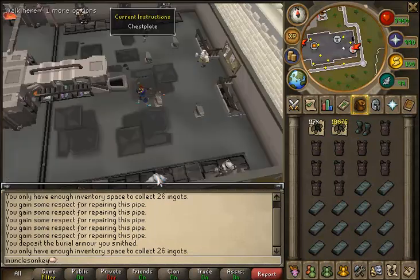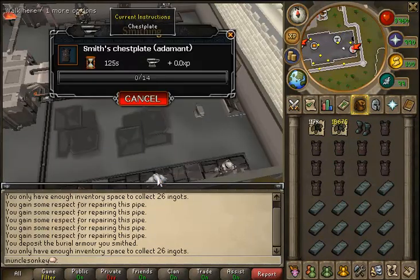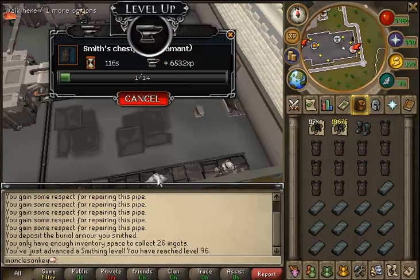Late that night I was pretty close to a smithing level, so I did a bit of smithing at the Artisan's Workshop, AFK-ing it up as always, and I get 96 Smithing — really nice.